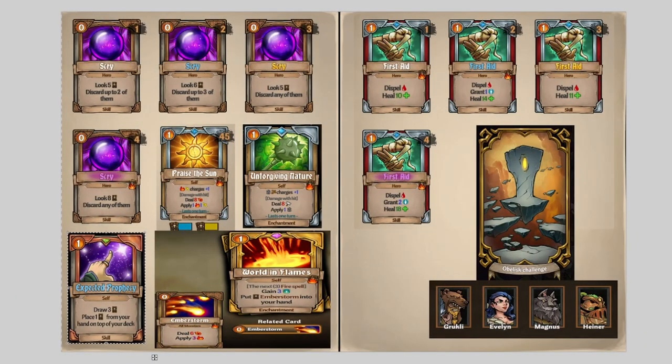Next section is Scry and First Aid. Scry is a great card — I know it's common to hate on it, but it helps you find your combo pieces like Praise the Sun, Unforgiving Nature, and World of Flames, which are all cards you want on your DPS as fast as possible. I included Expected Prophecy here because it works well with Praise the Sun — you scry down to Praise the Sun and Expected Prophecy to set yourself up. World of Flames is just so good; it clears hallway fights on its own because you're getting three free Ember Storms and your next three Fire Spells give you Powerful.